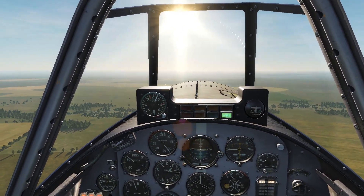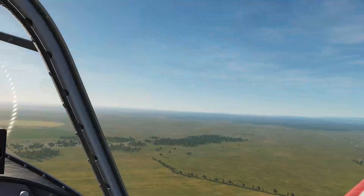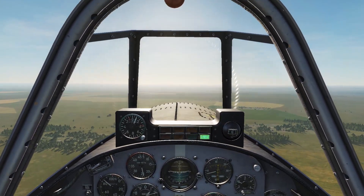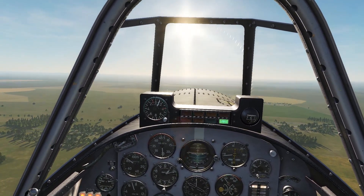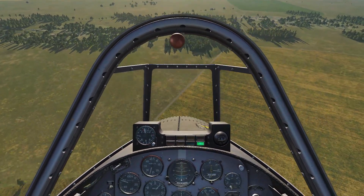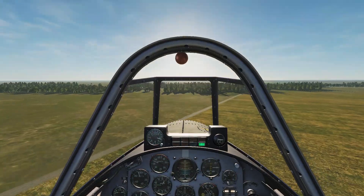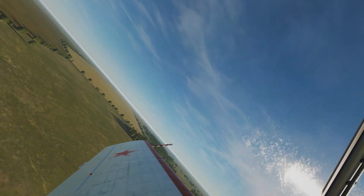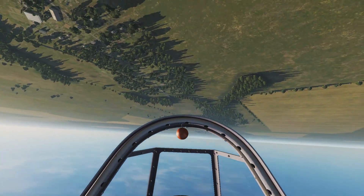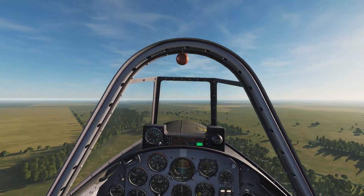So when you're doing aerobatics, you're going to be looking at your ADI — which, by the way, is backwards on this aircraft. That's going to take some getting used to. You're going to be looking out the window at the horizon, making sure you're pointing the right way. You're not necessarily going to be looking down at the airspeed indicator to see what your speed is — but now that you can hear the wind rushing over the aircraft, you've got yet another input. I want to polish up my technique, and I think this is going to be the aircraft to help me do that.